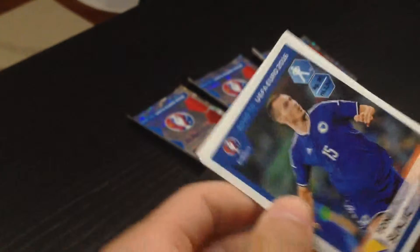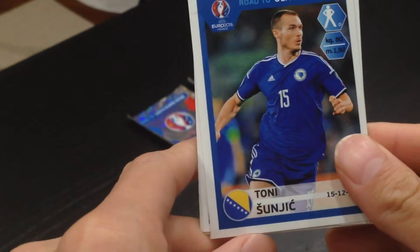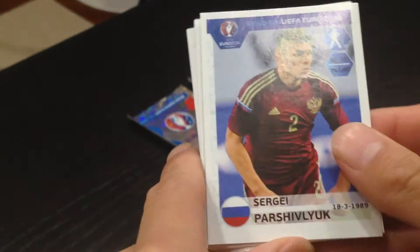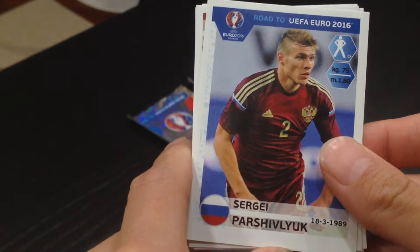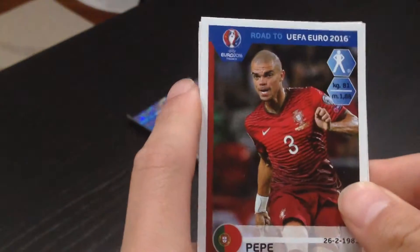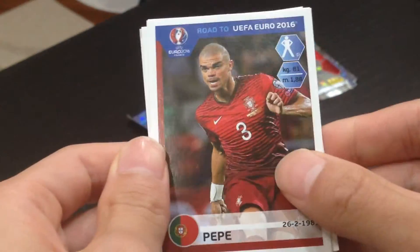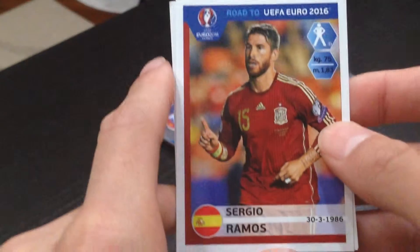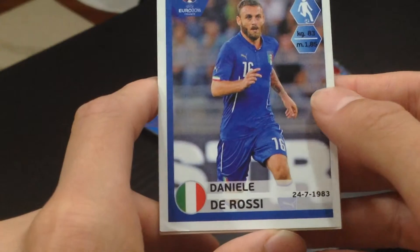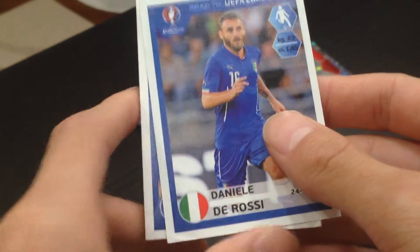Moving on to our second pack. Our first player is Sundic — plays for Bosnian. Second player, we have a Russian, Parshiv Luke. Third player, Pepe — world class defender, very tough, solid. Fourth player, we have Sergio Ramos, another La Liga Real Madrid player. And our last player is De Rossi.